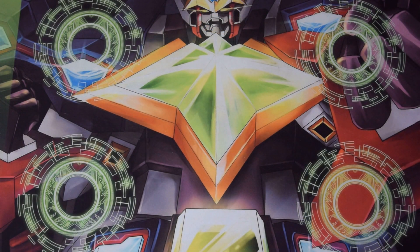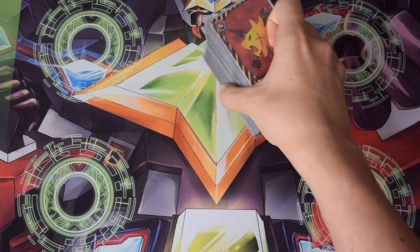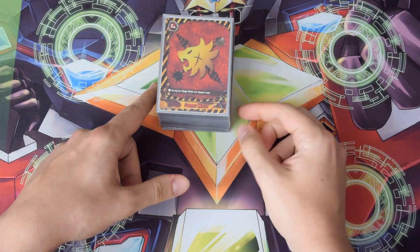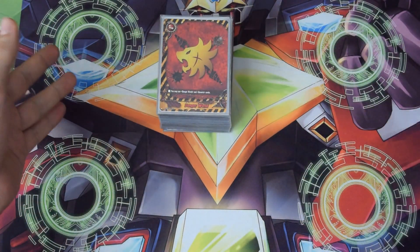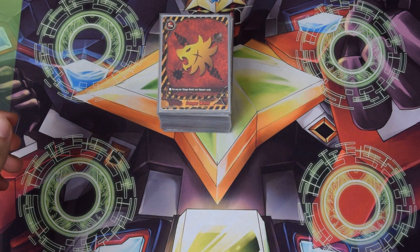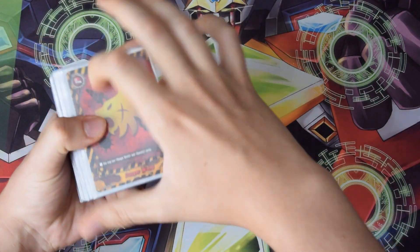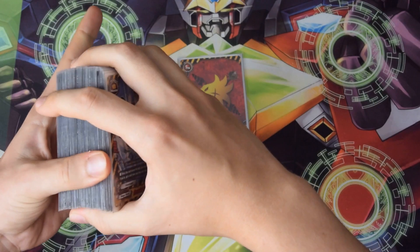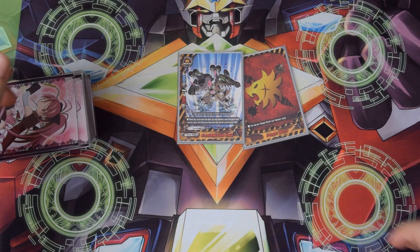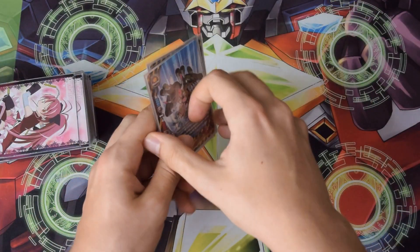Hey guys, today I'll be doing a Buddy Fight deck profile for my Danger World deck that I came third in at the Paris Springfest. I'll be explaining some of my choices. I already answered some questions on Facebook because I posted the deck list on the NA group. If you want coverage on how I did over the rounds and all my matchups, you can watch my coverage video. So I'll first go over the main deck and then the side deck. I play Danger World and my buddy is Armour Knight Little Drake, because he's the only four-of in the whole deck and his skill is quite nice. I generally like having size zeros as my buddy.